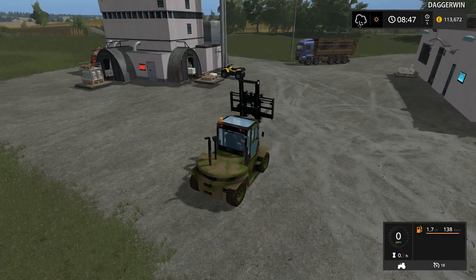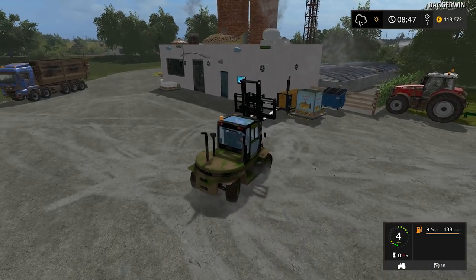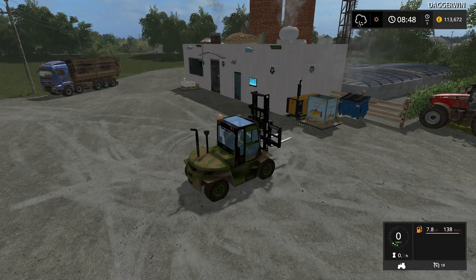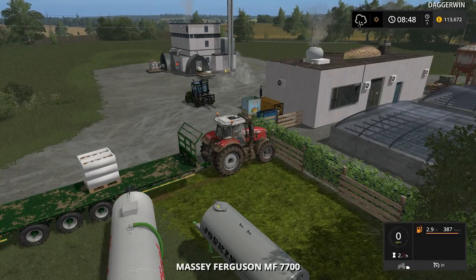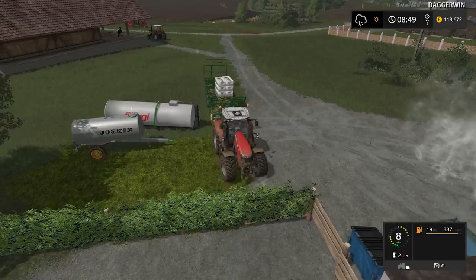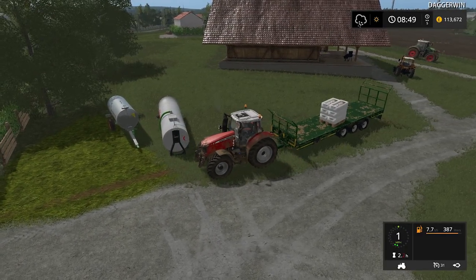First of all, what we need to do is just turn this off, get the massive Ferguson tractor started up, and we need to get the roller - the ground modification mod going - to get the ground levelled and sorted out, ready for the brand new building. I think the trailer can actually stay here, but I've put it in a position where it's not actually blocking these water tankers.